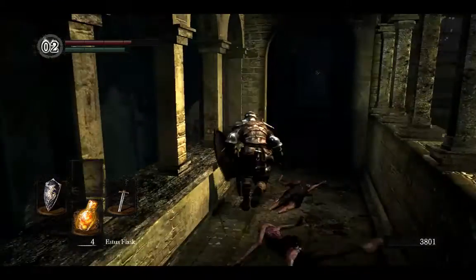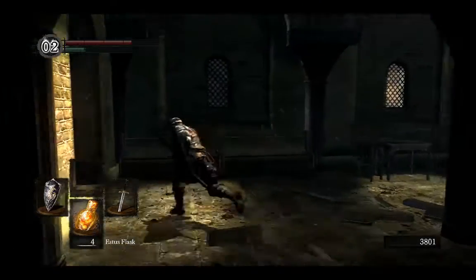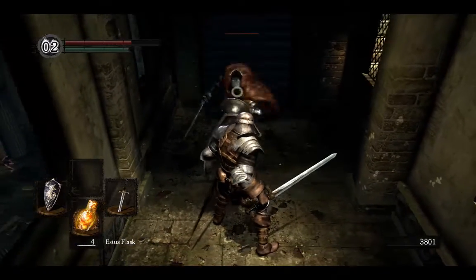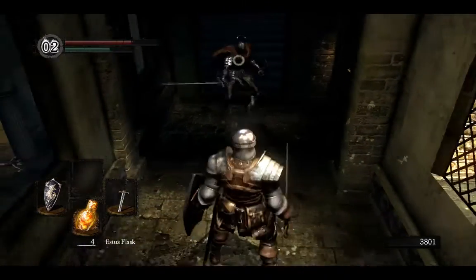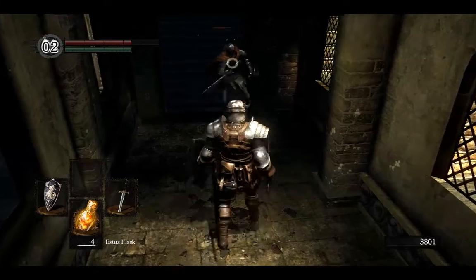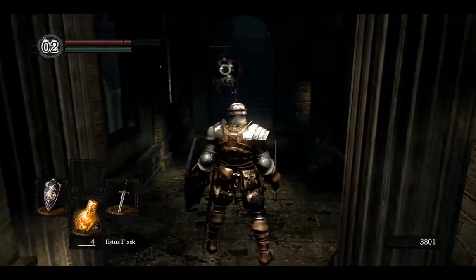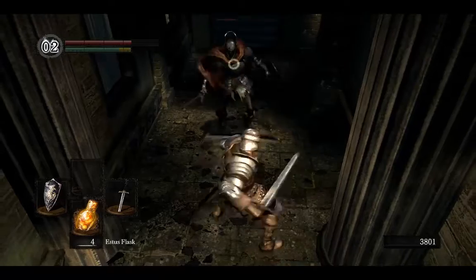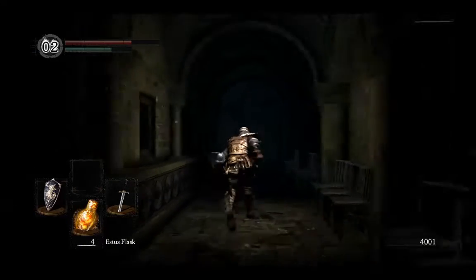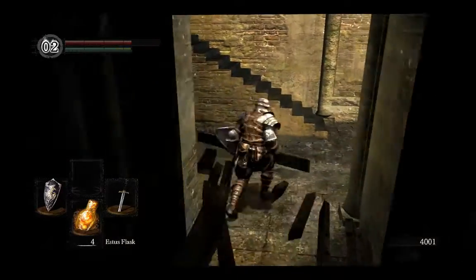We're going to continue back to where we were in this room — that mysterious key we found a little while back is going to come in handy. First, go this way and take out this knight. Try to avoid fighting on the stairs because it's really hard to block hits there — they'll go over or under you. Play it safe and don't fight on stairs.